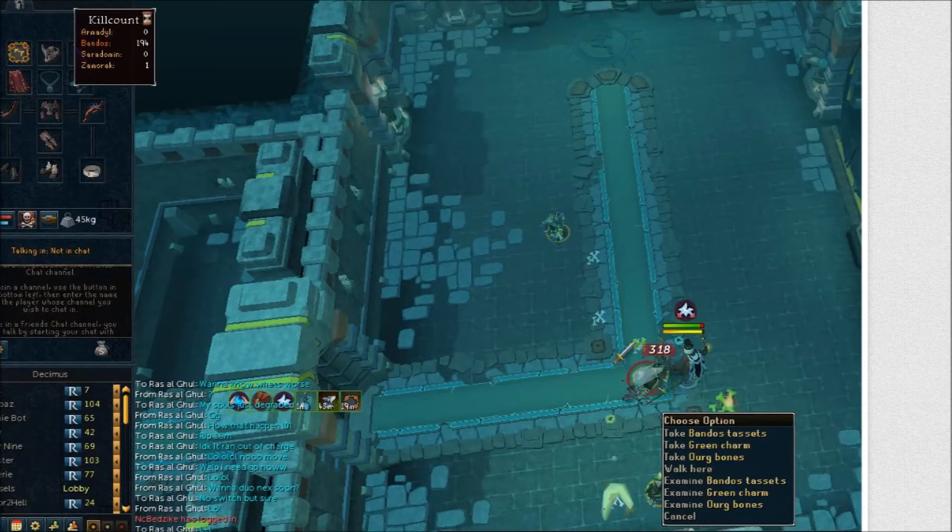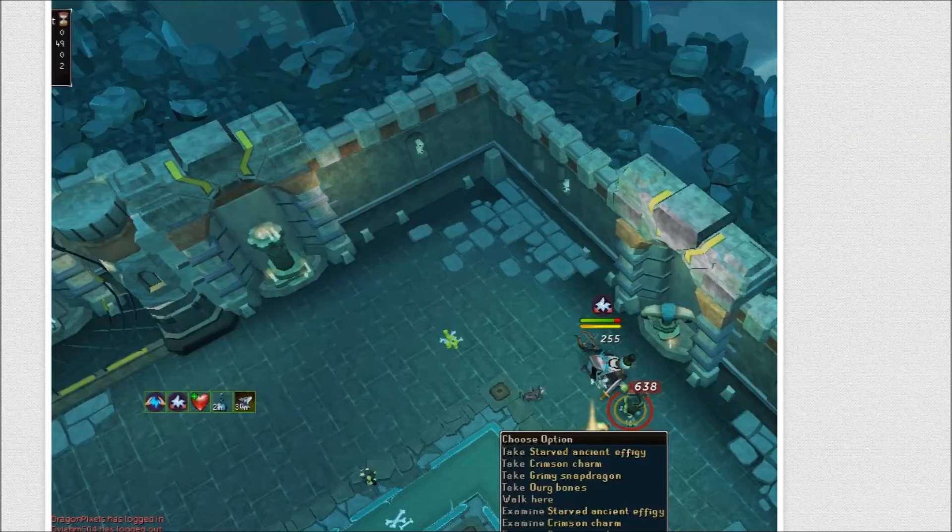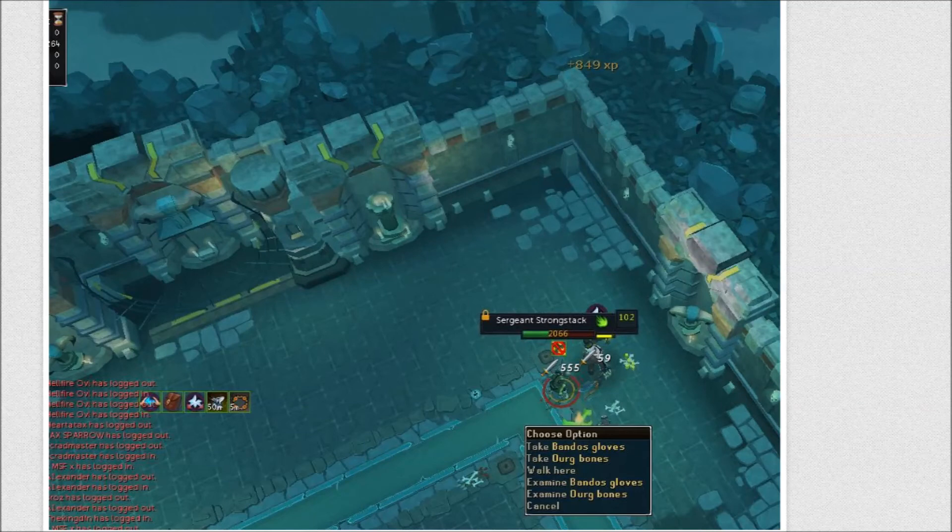I did get a Bandos chestplate and then a Bandos tasset in the very same trip, which was surprising. As you'll see in the price check, Bandos chestplate and Bandos tassets are both under 3 mil, and Bandos tassets are almost under 2 mil — that is ridiculous to me since Bandos used to be pretty decent money. I also got an effigy and Bandos gloves in another trip, but I did have about 200 trips where I just got shards, which was pretty rough.